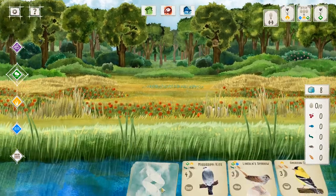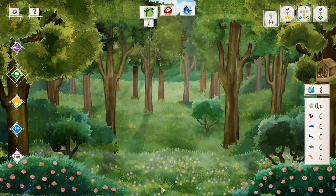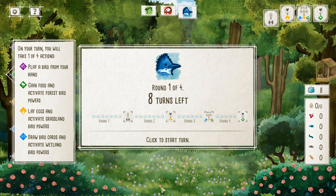Okay so here's how Wingspan works. At the beginning of the game you're gonna receive five bird cards, five food tokens, and two bonus cards, and you have to make some starting choices from the stuff that you receive.